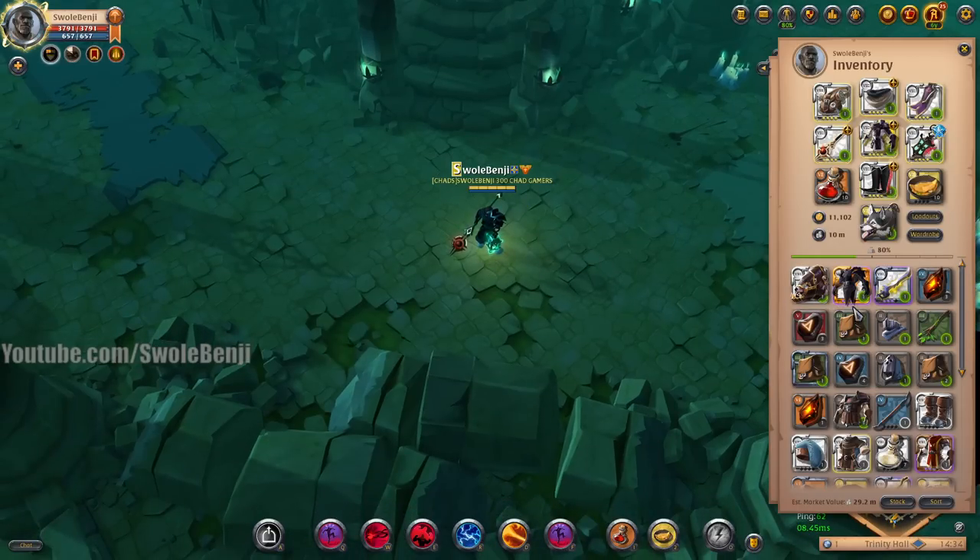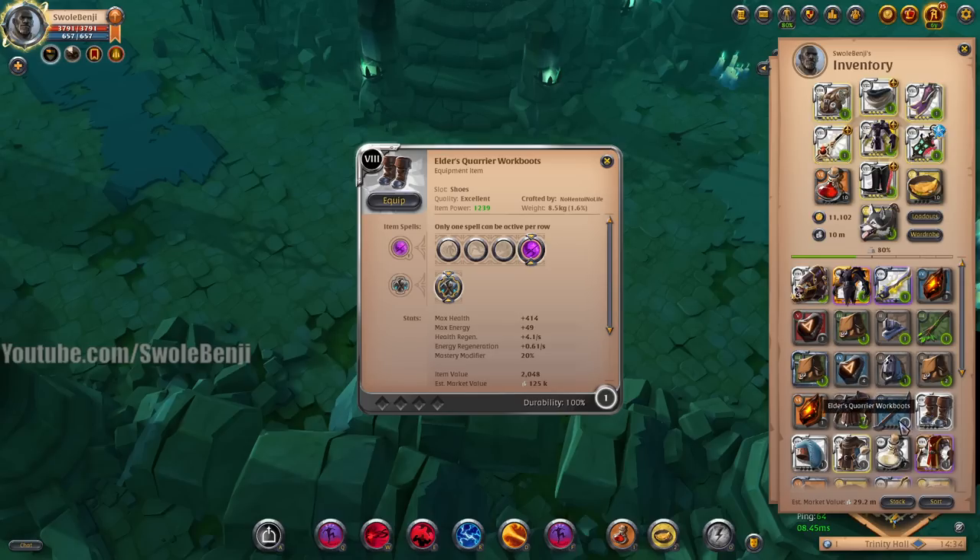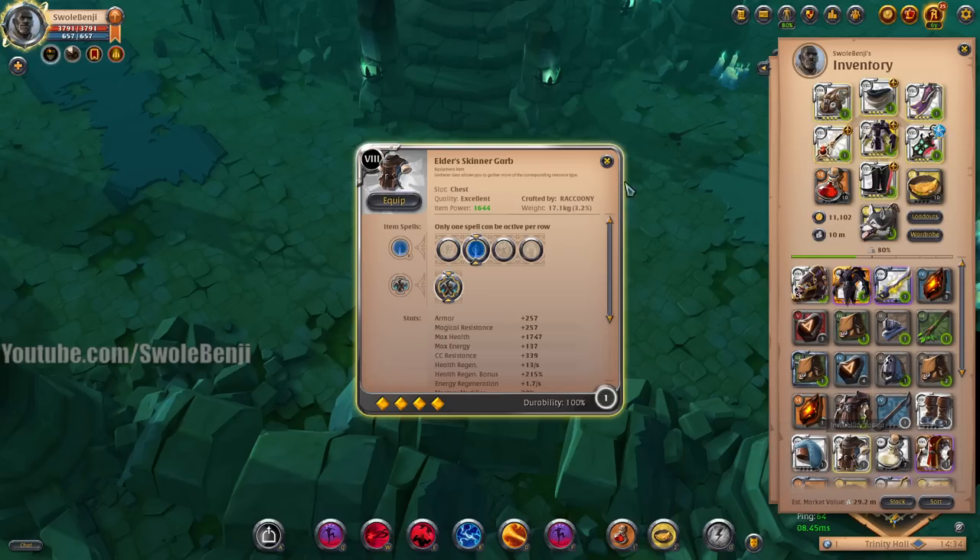What we'll be using today is a very high-combination set of items. We're going to use a double-bladed staff for movement, warrior work boots, a harvester's cap, and any gathering chest piece. I'm using a skinner's garb because it's my strongest gathering armor at 8.4.